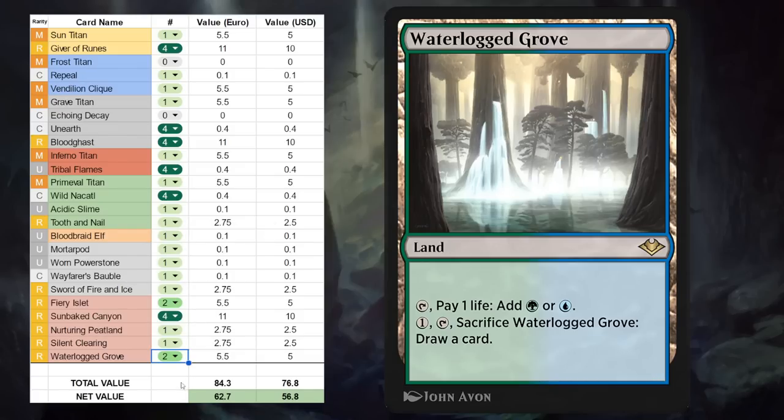We can see the total value and net value updated at the bottom, and for me Historic Anthology 7 is going to be an easy purchase. I play a lot of Historic Brawl and there's a lot of great staples for it, as well as some four-offs I'll try in Historic. You'll have to fill in the spreadsheet yourself to see if you accrue enough value to justify getting it.